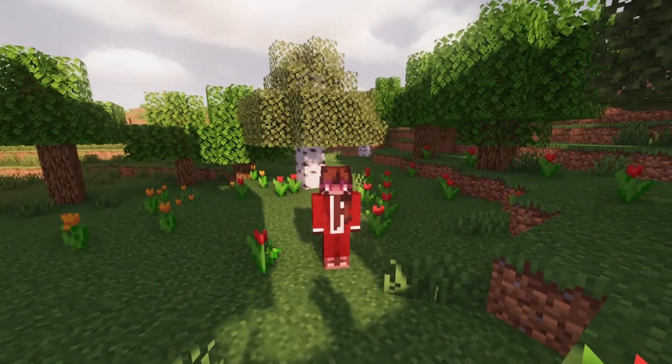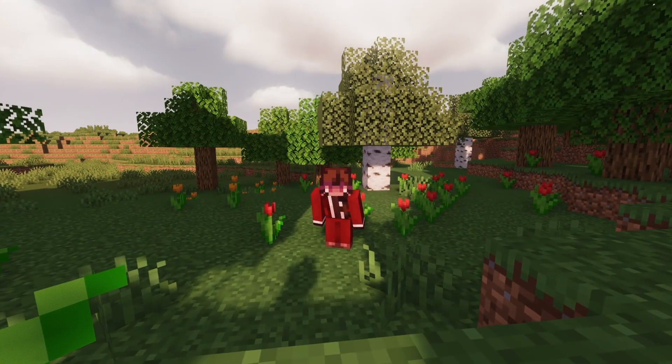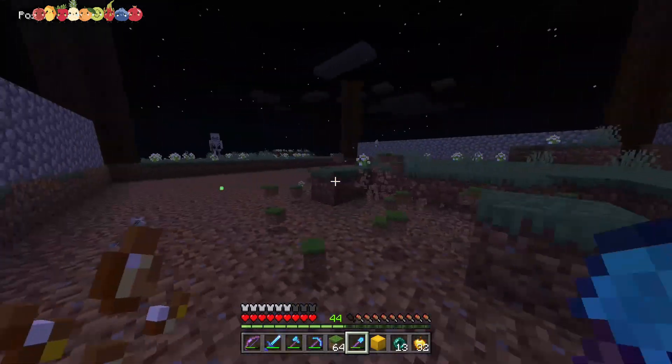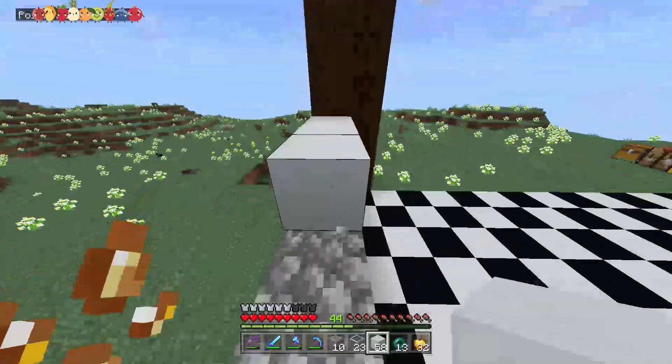But how can I lure my friends into a trap if I have nowhere to put it? I think it's time for some building. I decided to go with a checkered floor and giant walls to make my friends feel like they're part of a game show.